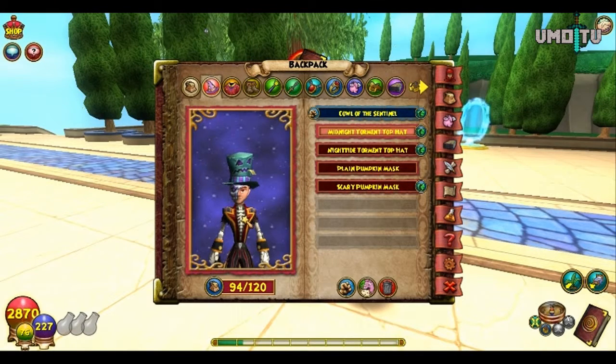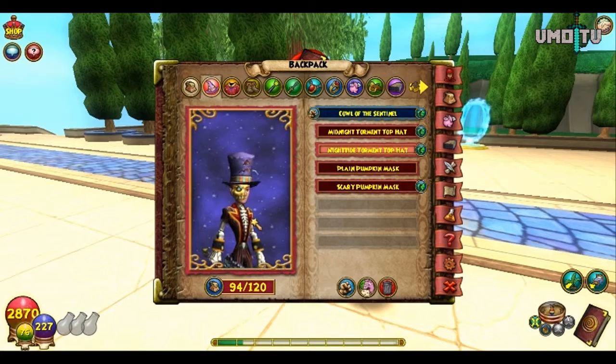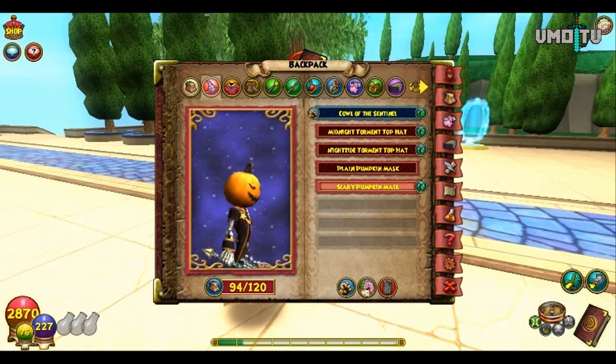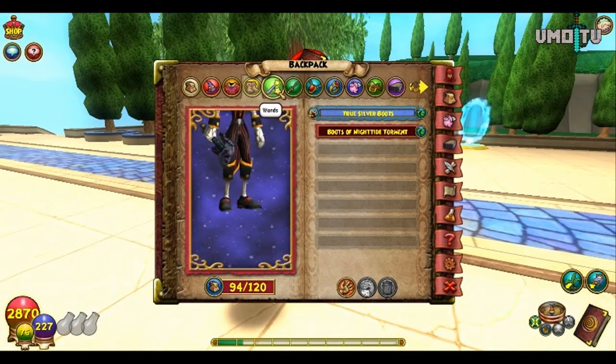Coming from the Harrowing Nightmare Pack, you get these. This is a hat that it comes with, and there's a couple of different ones. There's this one — I've had them all, but I keep selling them. I've had a couple of each. This one I'm pretty sure you get from doing the Halloween quest, and this one you can buy at the Halloween store.